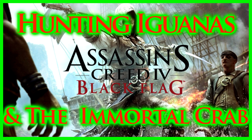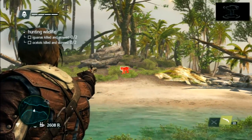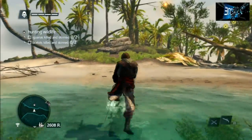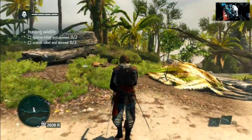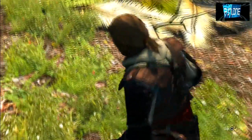In this video I'm going to show you a bit of hunting from Assassin's Creed Black Flag. I'm going to be hunting some ocelots, some iguanas, and there's also the immortal crab that you're going to see. After that I'm going to be showing you some of the aquatic wildlife. I haven't actually found any yet, but there's a list of a few really cool animals. Let me know what you think about Black Flag in the comment section below.